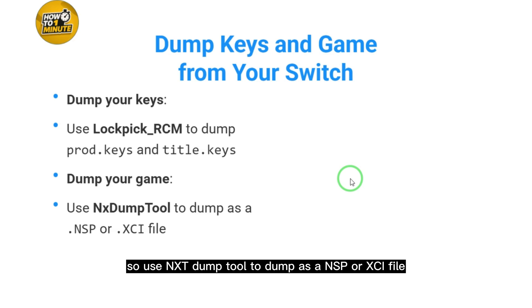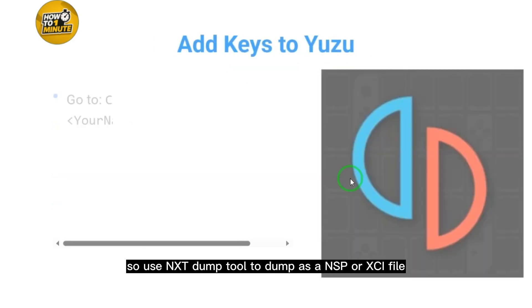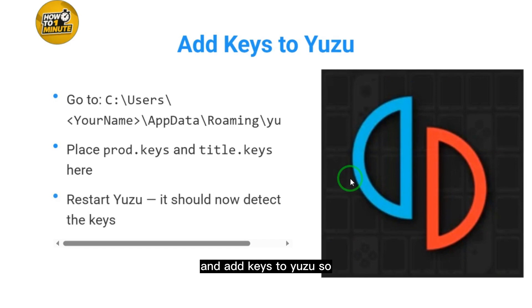Use NX Dump Tool to dump your game as an NSP or XCI file. Then add the keys to Yuzu — go to the correct location and place your prod keys and title keys there, then restart Yuzu.